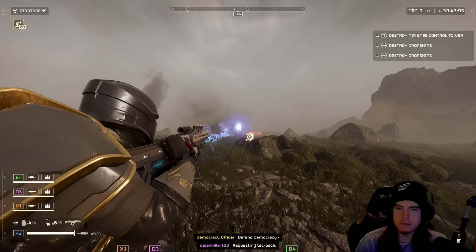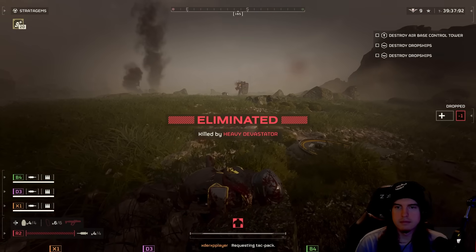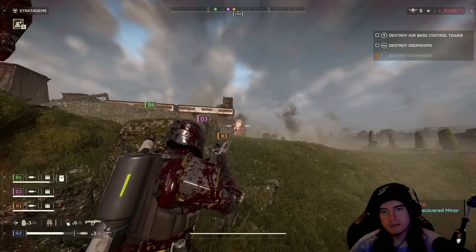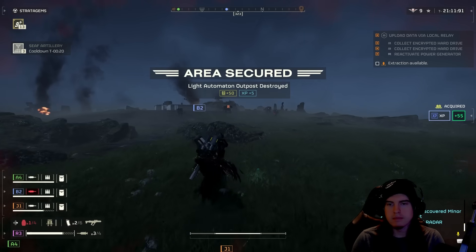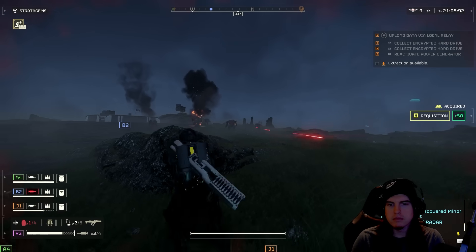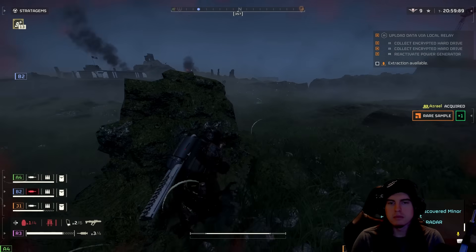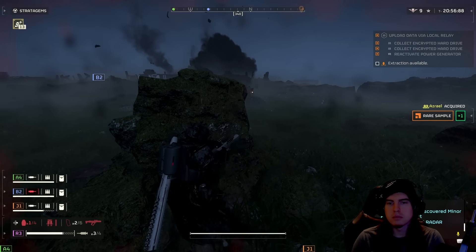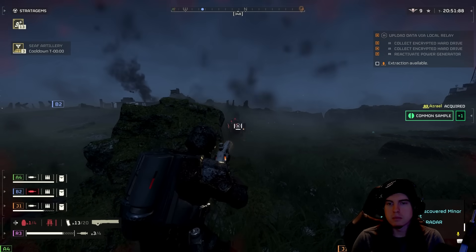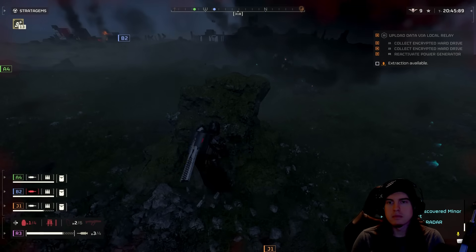It can be devastating against Devastators, though we won't get the same stun-lock power as the Slugger. Landing headshots from a distance can take them out in less than half a magazine. Hitting the weak spots on the back of Hulks can bring them down within less than a magazine as well, though shooting them in the face with a railgun is still quicker since destroying the back weak spot leaves a few seconds before they implode. If you don't have railgun ammo, this is a close second.